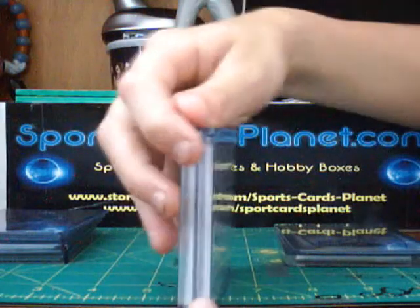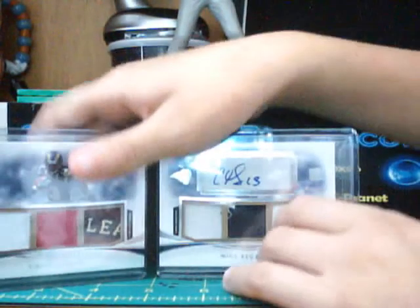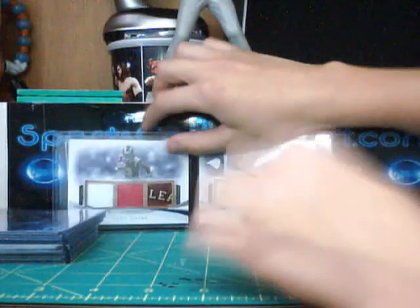Slow roll it. Wow, look at that booklet — Chris Gibbons! Got a glove, a wristband that's pink — it's kind of coming up like a different color, but that's pink, like a breast cancer wristband — football, jersey, two-color patch in the corner, and then the jersey. And that is numbered one of ten. Absolutely amazing pull! Let's keep that in the background — it's great in the background.